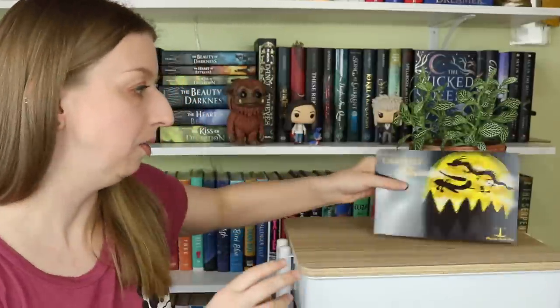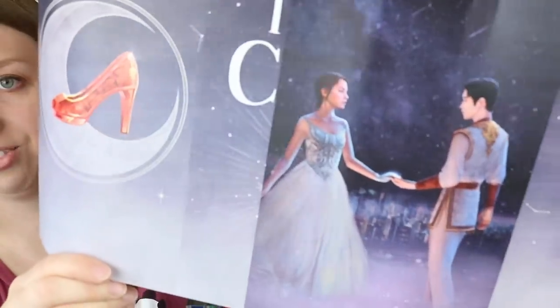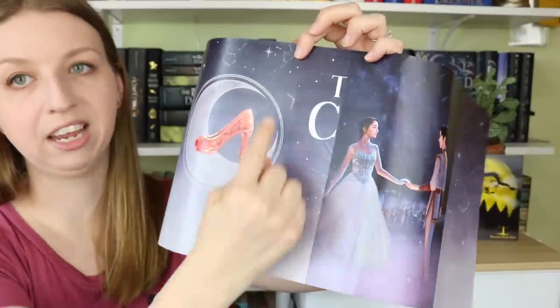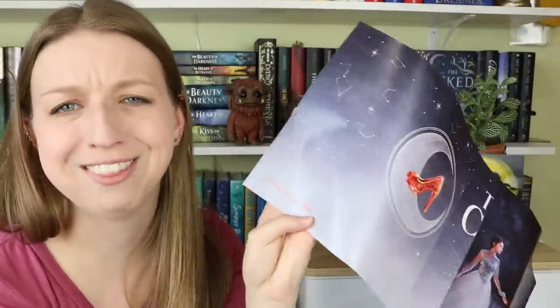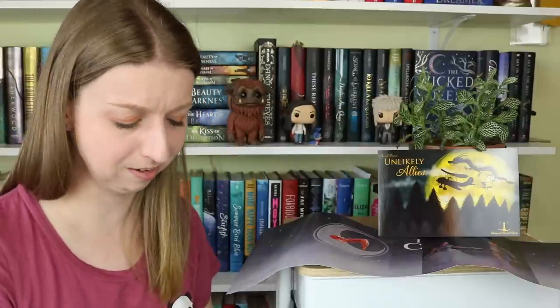Let me look at the spoiler card — the artist is Kat Adara. I knew that because I follow her on Instagram. I'll leave her linked down below. Her artwork is just stunning. Look at Cinder and Kai! With the picture you saw, this is going to say 'The Lunar Chronicles' across all of the spines. I love it. Look at the back — it has the shoe and the moon. It says 'jacket by Kat Adara' right there.